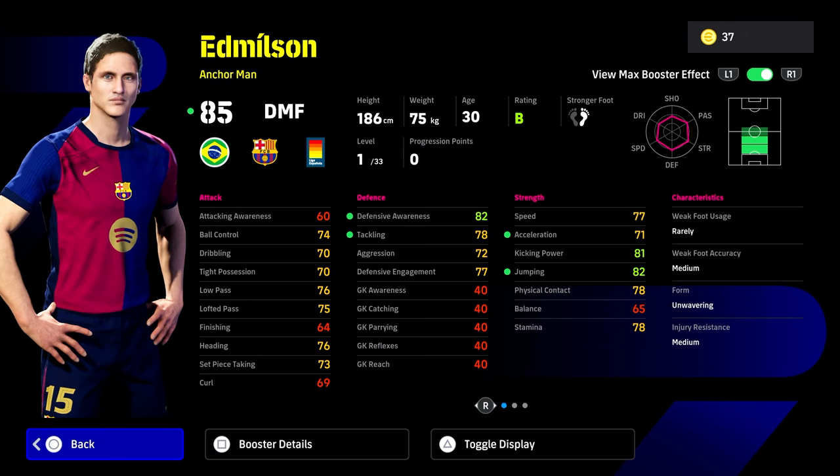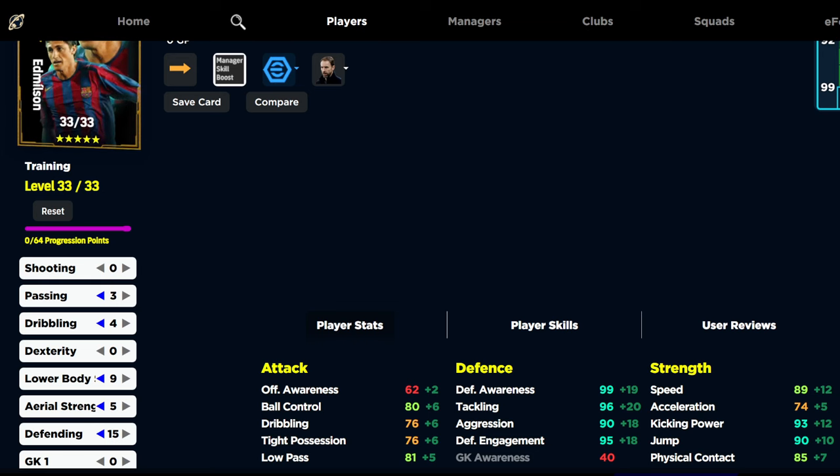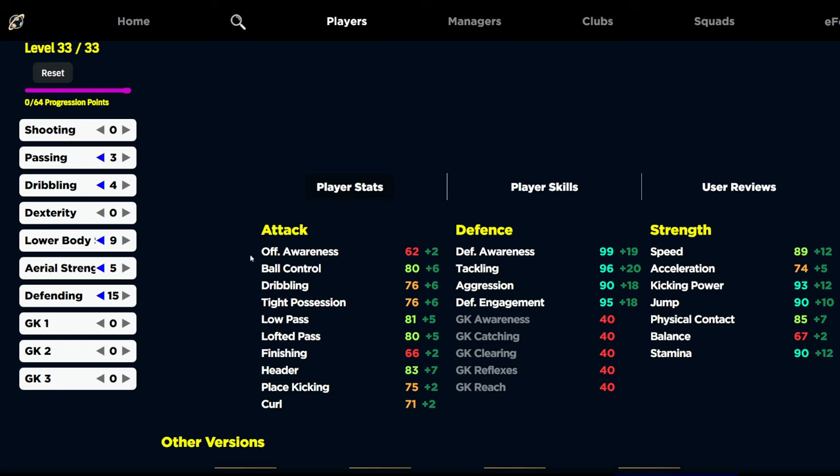I'm not going to waste time with this card because he is competing with a lot of brilliant cards. The build I'd go for: defense all into the 90s, especially Aggression at 90 — pop 15 into that. He'll have 89 speed, and with an agility booster that tops up to 90 speed and acceleration to 75. This guy's going to be a deep-sitting DMF — there's no need for high acceleration unless you're running with the ball out from defense. You can take one off and pop four into dexterity if you want. Passing, dribbling, everything is pretty solid. 90 jump and 85 physical contact is going to be good.